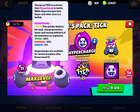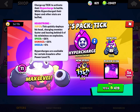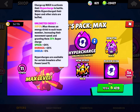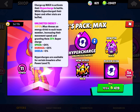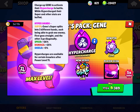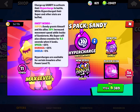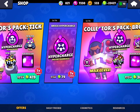Tick quickly develops his head, charging enemies faster and leaving behind six mini mines on explosion. Max stores an energy drink to each team member, increasing movement speed and granting them 25% supercharge. Jean's super splits into three different hands — pretty typical. Sandy grants himself and his allies 20% increased movement speed while inside his sandstorm.